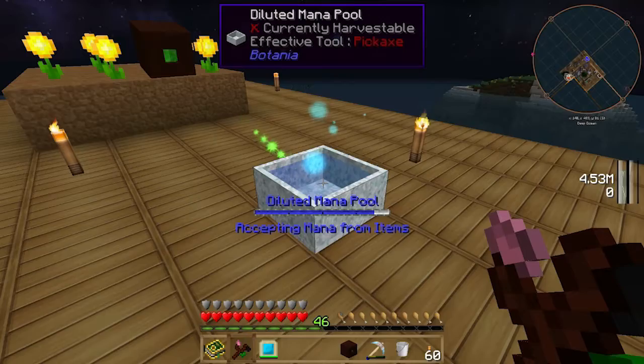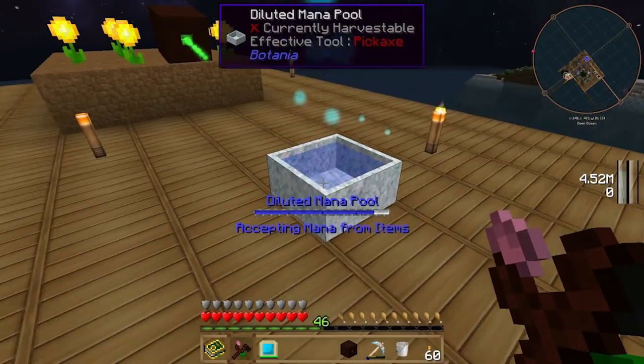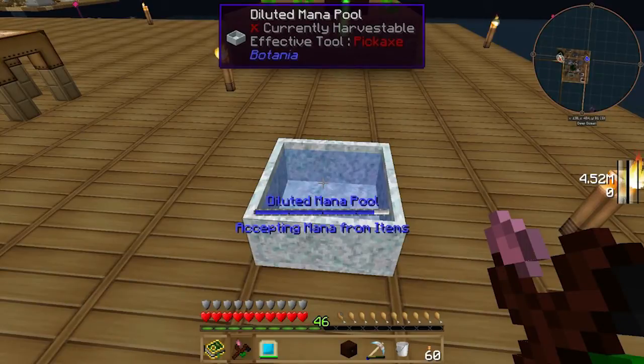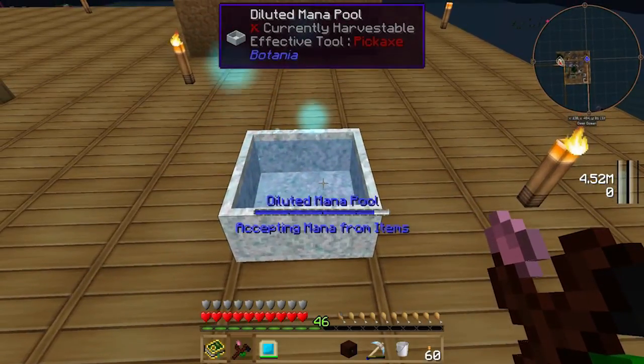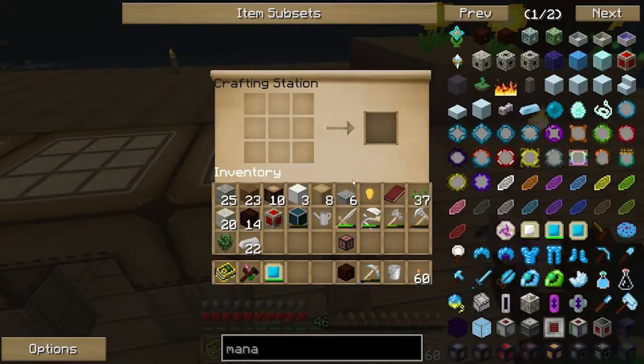Before we do that, we're going to change out our diluted mana pool. In the first episode I forgot to mention that it's probably best if we actually make two diluted mana pools, because generally the next thing you do after making a diluted mana pool is turning it into essentially a bigger mana pool. So we're going to make a second one now.